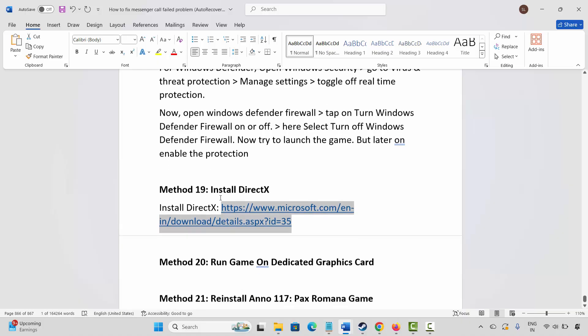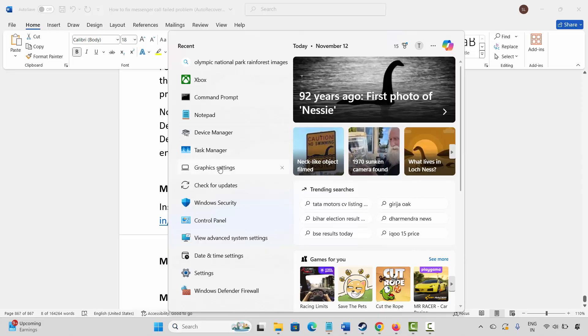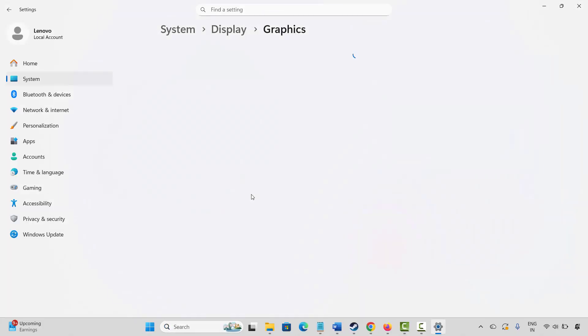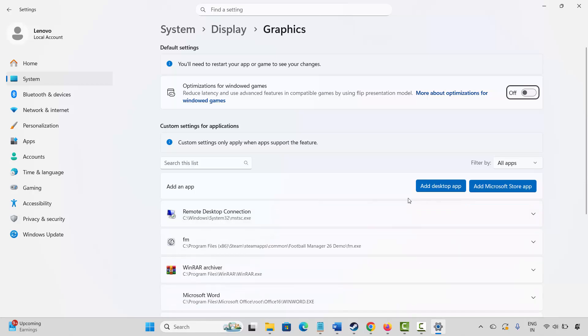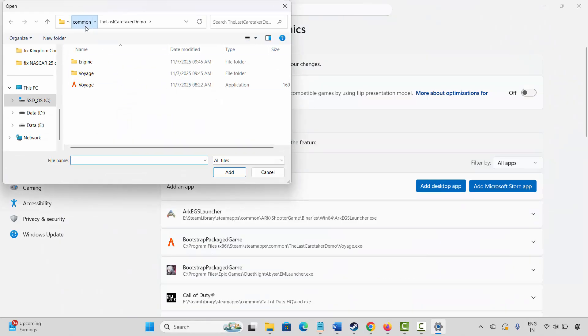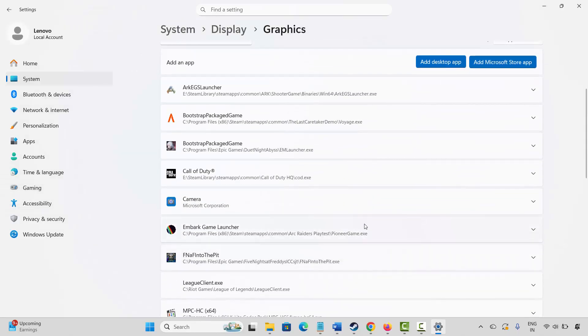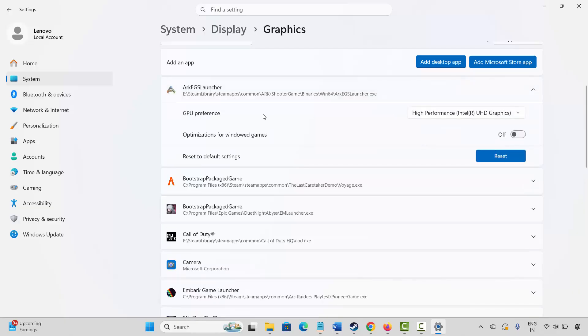If not, the next method is to run the game on a dedicated graphics card. Go to Windows Search and search for Graphics Settings. Add your game to the list by clicking on Add a Desktop App and navigating to the game folder. Select the game application and add it to the list. After adding the game, click on the arrow icon, and under GPU Preference, select High Performance. Then launch the game and check if it is working.